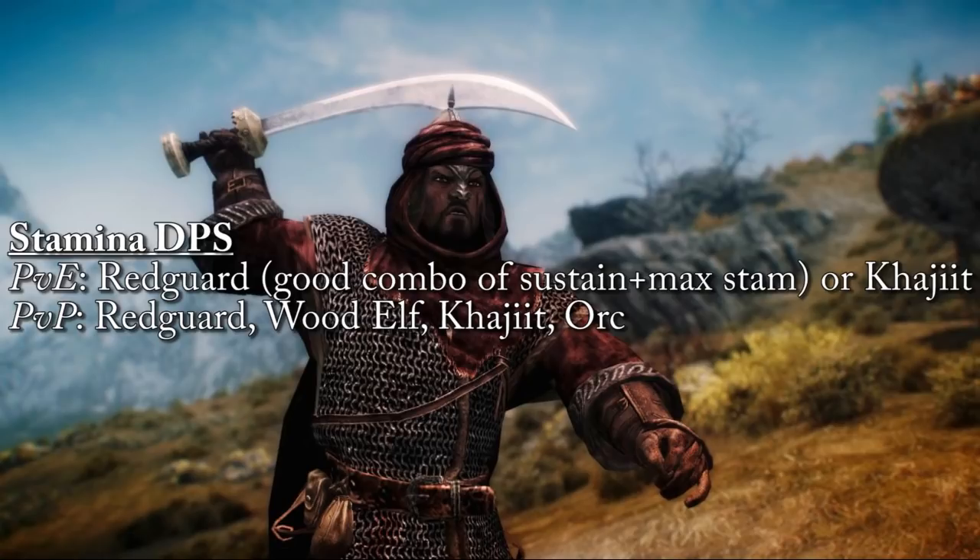For PvP Stamina DPS, Redguard is also good, but I like Wood Elf — especially for stealthy builds, that Stealthy passive will really help, as well as the extra poison and disease resistance which you encounter a lot in PvP. Orc is also a solid PvP choice: max health and stamina are great stats, plus the melee damage increase and reduced sprint cost are very beneficial. To sum up: Redguard is number one for PvE, Khajiit number two. For PvP, Redguard and Wood Elf are probably the two best, with Orc and Khajiit still solid options.